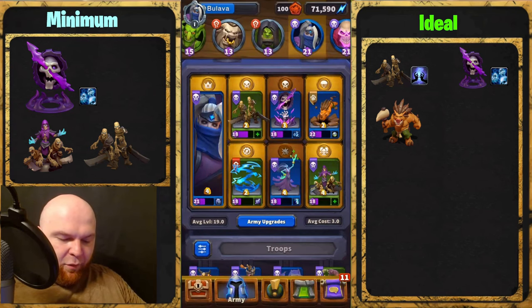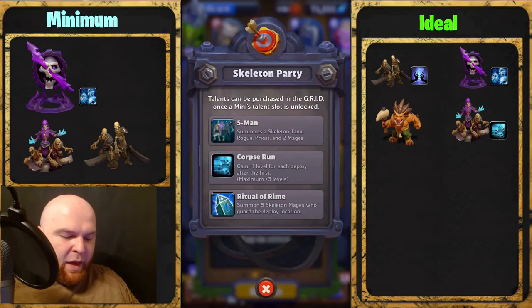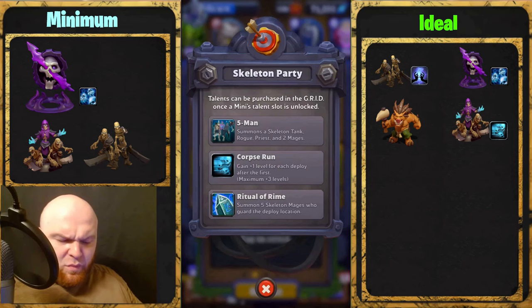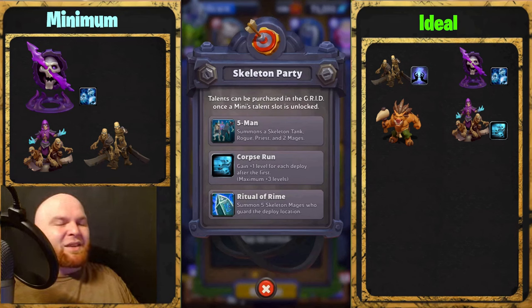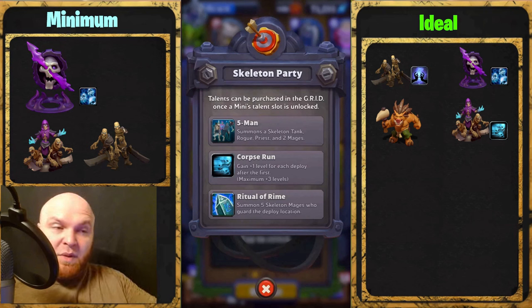Number four: Skeleton Party with the talent Corpse Run — it gains plus one level every time you deploy it in a game. We deploy them a few times, so it's very helpful. You can take Five Men if you already have Five Men. These are all skeletons, and the healer and tank skeleton won't help since after Cheat Death expires they all die anyway — but the plus one level gives even more damage.